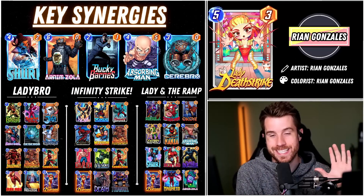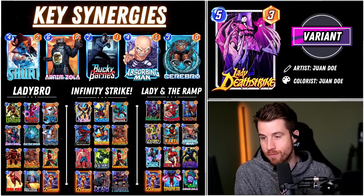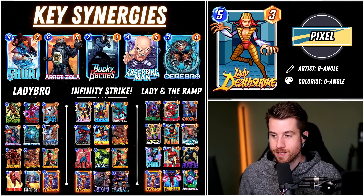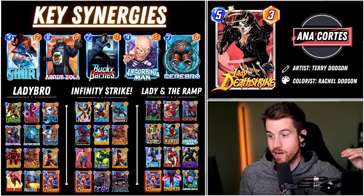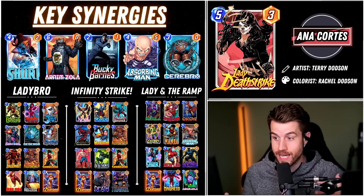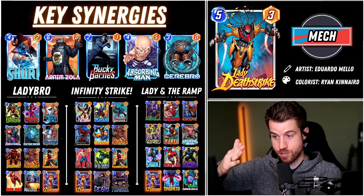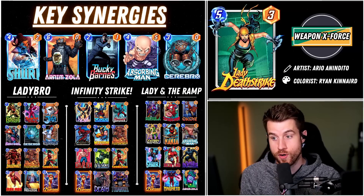Here are some key synergies and deck lists. Shuri buffing her power and making it a much bigger destroy is fantastic. Arnim Zola is sneaky and with Shuri as well is super fun. The first list is 'Lady and the Ramp' — we use Electro to ramp into some of these cards, then play Shuri into Black Panther or Arnim Zola, or Shuri into Lady Deathstrike and then Arnim Zola. Deathstrike at 6 power is the only card on our side of the board since we destroyed Shuri, making Arnim Zola a guaranteed hit — destroying everything at other locations with 5 or less power, maybe even more with Okoye and Nakia buffing our cards.